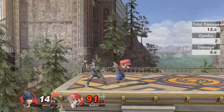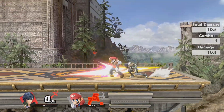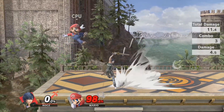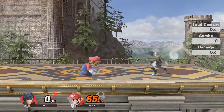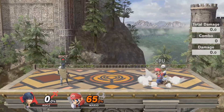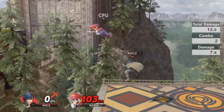...you can actually jab lock with Chrom using his side-B — in this case B-lock, since he's using the B special. But once that happens, Chrom's jab or down tilt actually come out fast enough so you can use that as well to kind of string the setup even further for more damage, or just as a mix-up in itself.